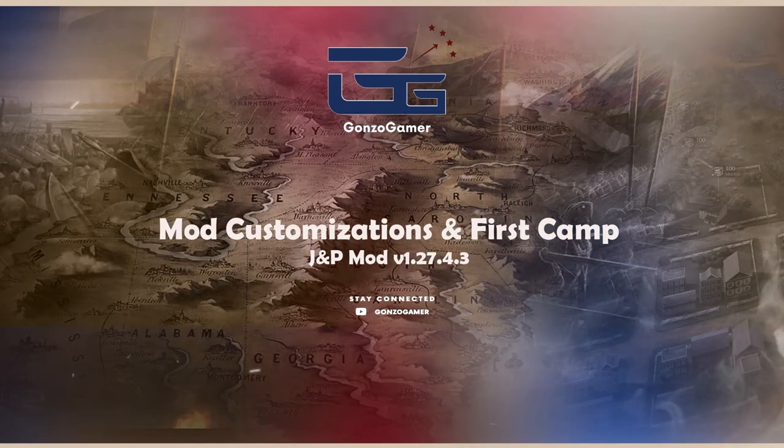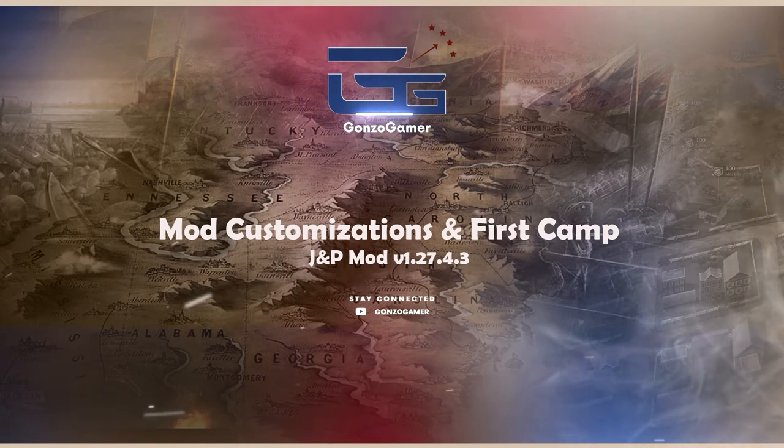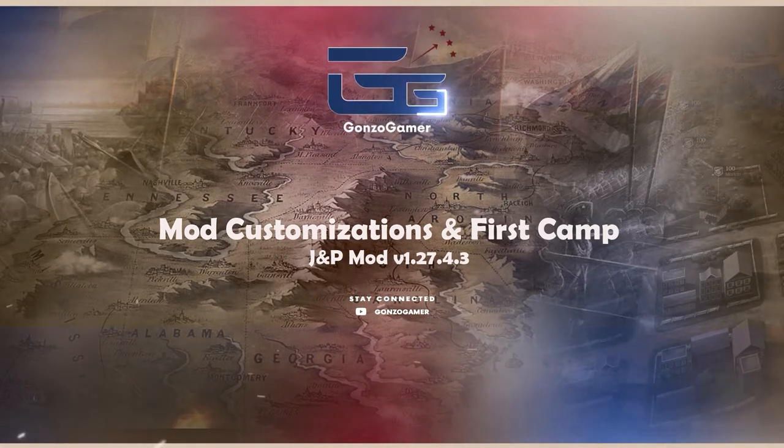Welcome back to the second installment of Gonzo Gamer, Ultimate General Civil War, Major General, Union Campaign — on the road to Shiloh to take 12 two-star units.